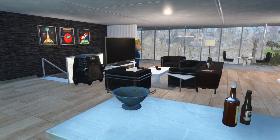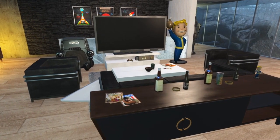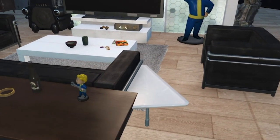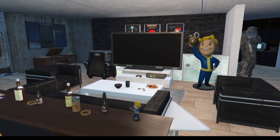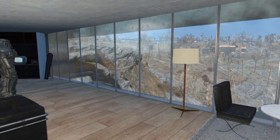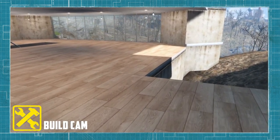I threw in this giant hole here too, just to break up and cover that corner and give the house something unique rather than a regular corner. Off the kitchen you see the living area with this giant window that has a great view out to the wasteland — in pre-war times I imagine it'd be a pretty nice view. I wanted to do something to make the couch and chair combination a little more unique, so I added a little triangle table on the side to make it look like part of a built-in couch.